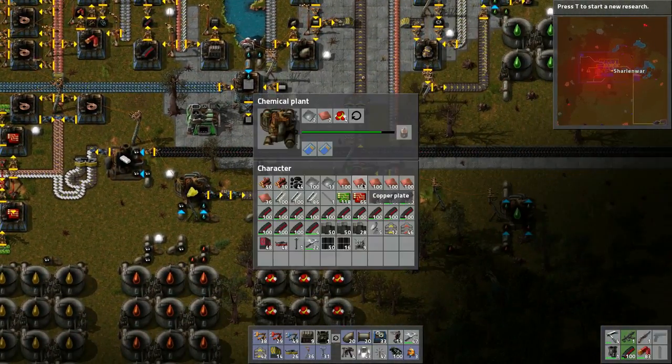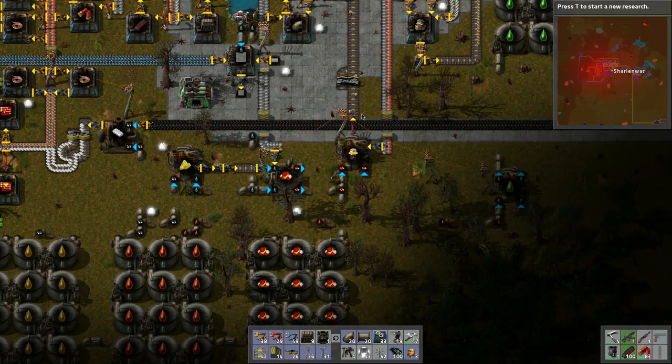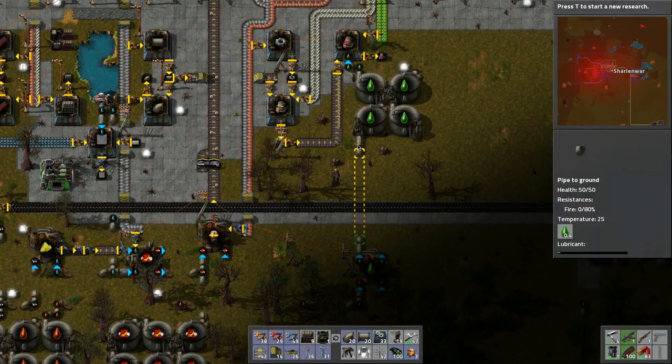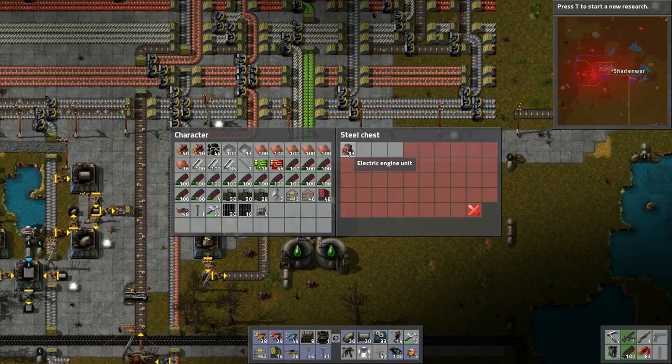I've got a bunch of batteries so we'll throw them all onto the belt. Engine units are being made — perfect! This is where we can make pumps — excellent. Let's grab a few.